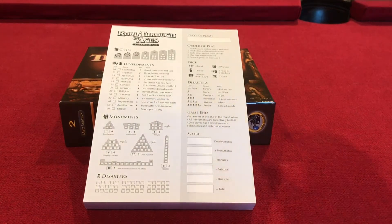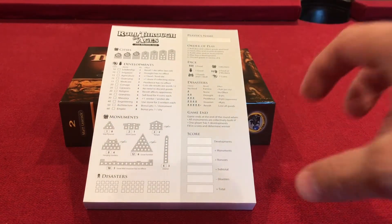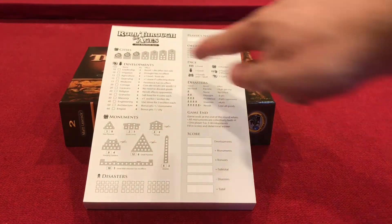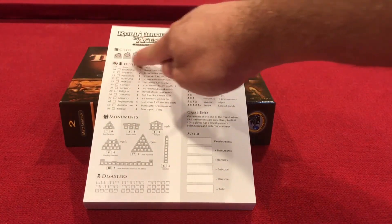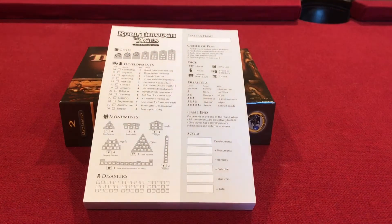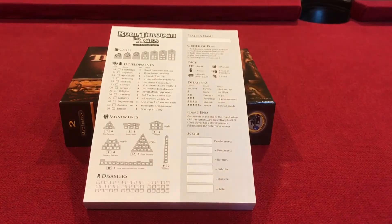The first thing you're going to need is a score sheet. First you'll put your name up there and then the goal is to gain cities. Each city is basically another die to roll. You start with three dice to roll, and if I spend three workers I can get a fourth die, aka build another city. Then if I get another four workers I can build a fifth city, and you can get all the way up to seven dice per turn, aka seven cities.